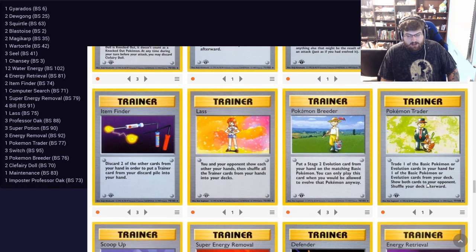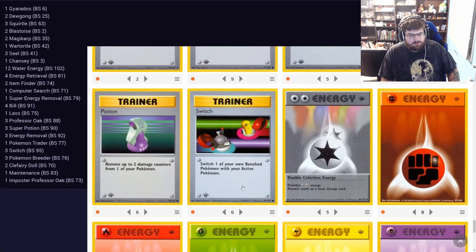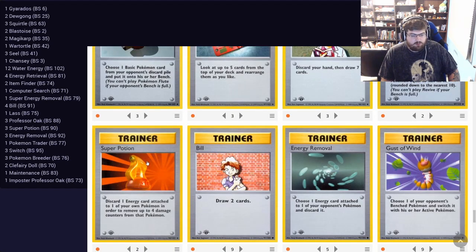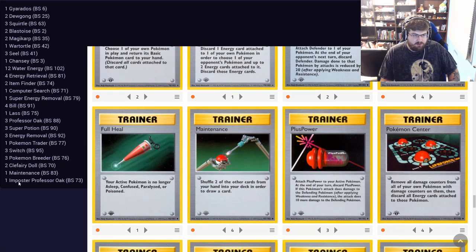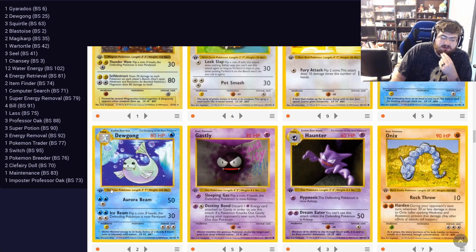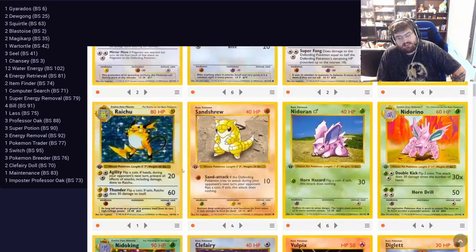We are playing Pokemon Trader — just the one that we have. We are playing one Lass, two Item Finders. I'm semi going off the list that was available for Rain Dance. I was thinking of doing one Scoop Up and two Switches, but I'm doing three Switches because if Frozen has any Gust of Winds targeting my Blastoise, the Switch will be nice to get them back. Playing four Bills, three Professors, three Super Potions, four Energy Removals. I would play more Super Energy Removal but I only have one. All four Energy Retrievals. Clefairy Doll, Impostor, Maintenance, Computer Search — I only have one, I wish I had more. We are doing 12 energy. This is definitely going to be my secret weapon. That's the deck — wish me luck.